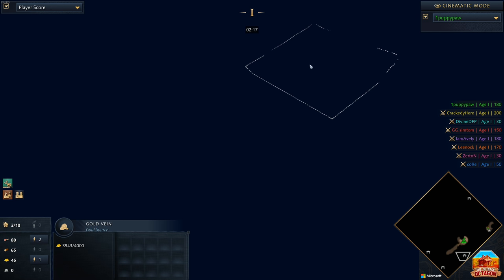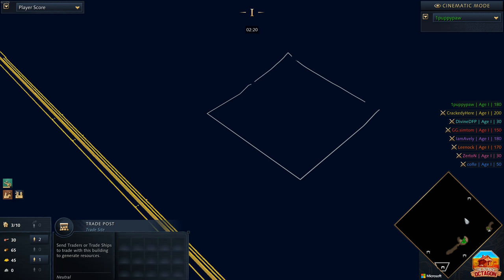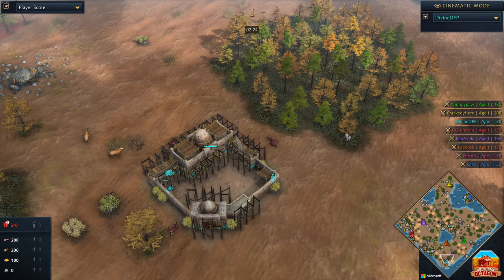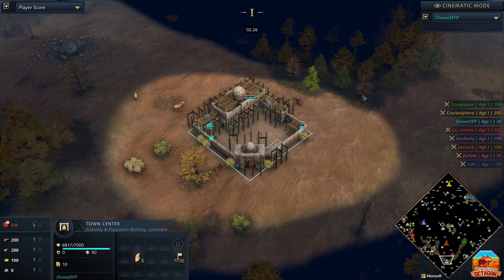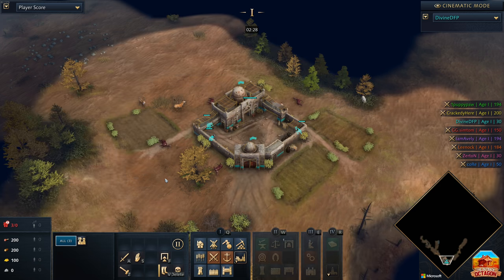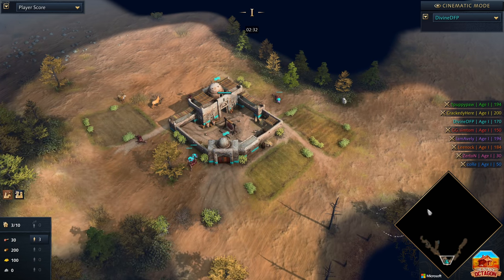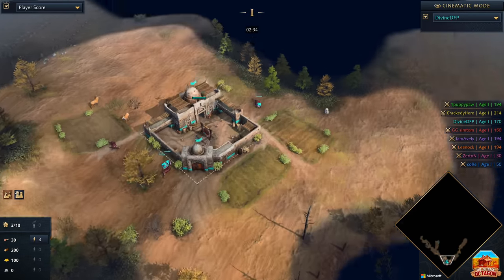He can already see all of those trading posts on his mini-map — he knows exactly where they are. Next up, we've got spawning in as the teal Abbasid Dynasty player, we have got DivineDFP, and he has managed to find every single one of his villagers and bring them back towards this southern position.